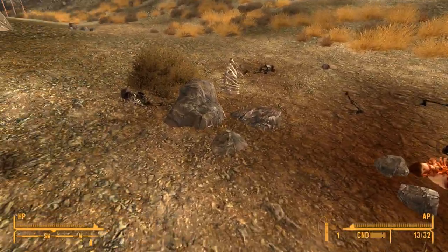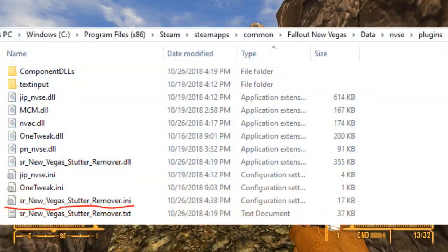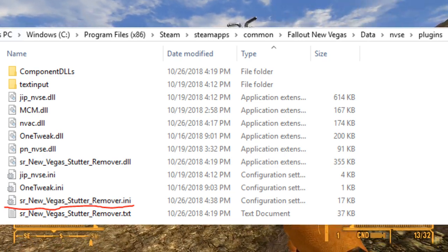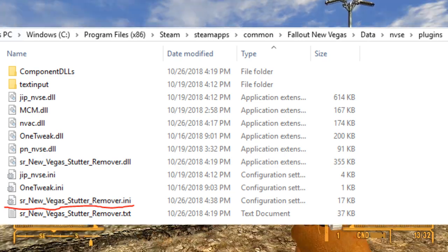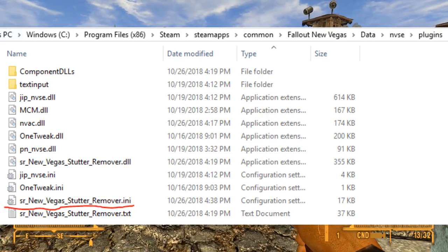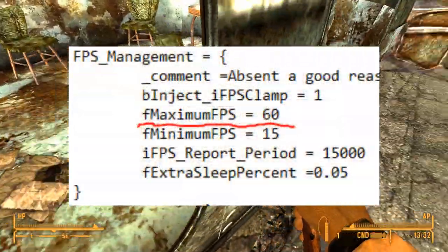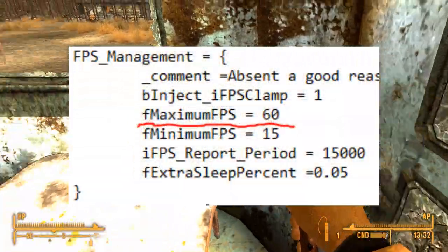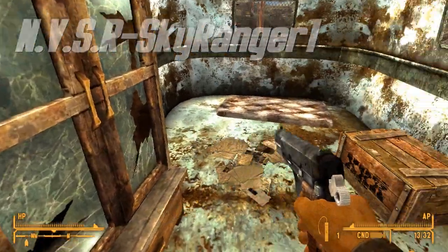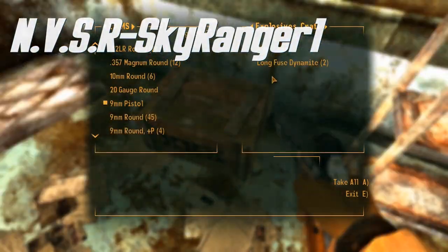One important change to mention is that the stutter remover intentionally limits frame rate. The predefined limit can be adjusted by editing the sr-new-vegas-stutter-remover.ini file found under Data, NVSE, Plugins. This line to change is under the FPS Management section — look for F Maximum FPS. We recommend setting this to 60 for smooth gameplay. Excellent work by SkyRanger. We are truly grateful for this mod and the much more pleasing gameplay experience it provides.